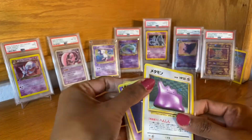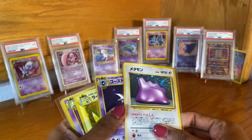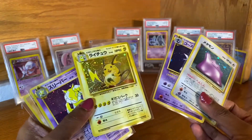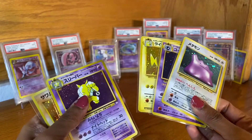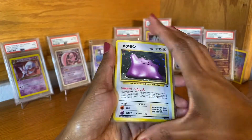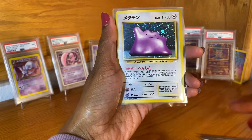The chase is still on. Here are all the holos we got: Hitmonlee, Haunter, Raichu - I really like Raichu, I think because of Pikachu - Hypno, and Hitmonchan. Thank you for watching, please subscribe. Peace out.